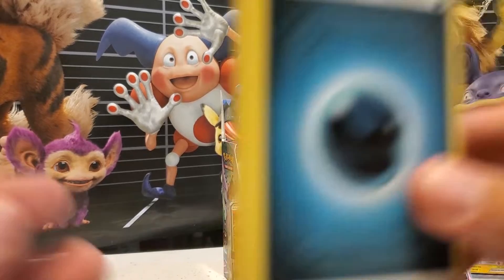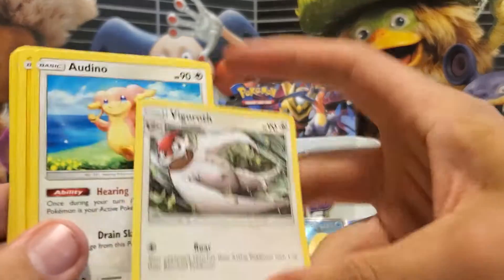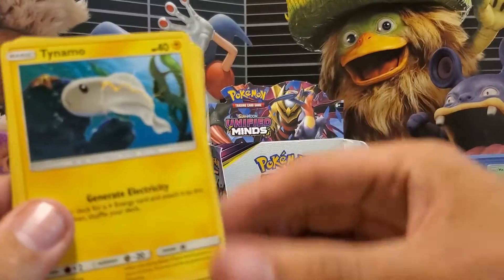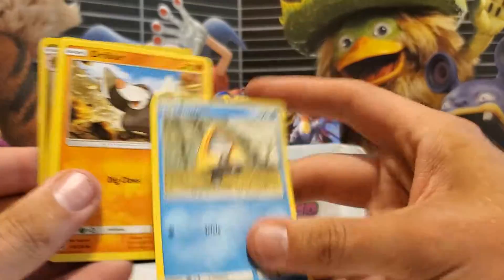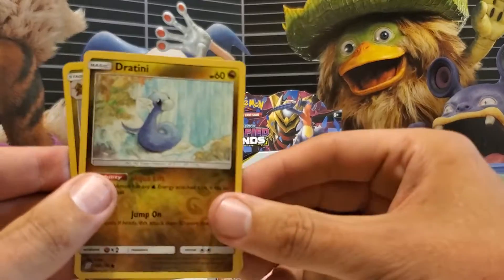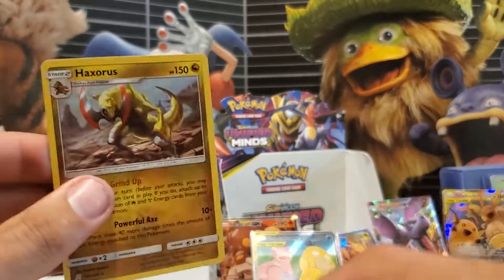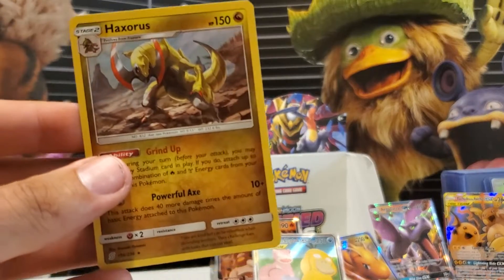This is the last pack of the box itself. Delf, Dark, Figaroff, Thunderous, Tynemo, Poiple, Snowrunt, Derailbird, Dwebel, Reverse Holo Dratini, and a Paxorus Holo for the Rare.